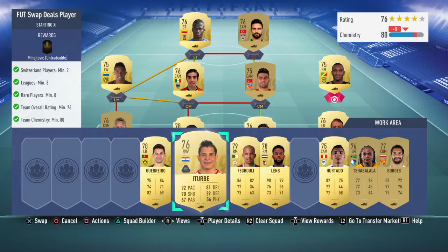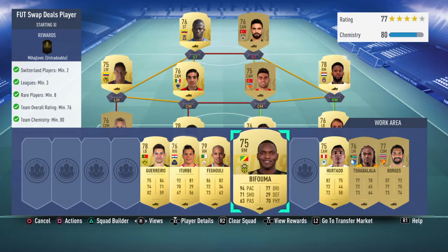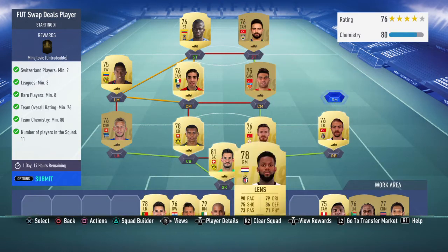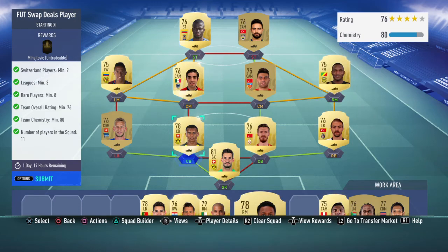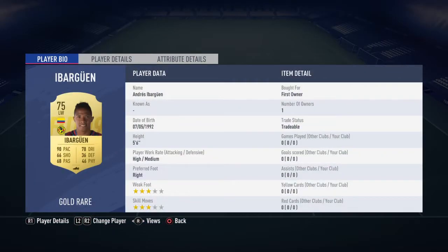Let's see if we can get Ferguli in there possibly — nope, chemistry does not improve at all, so we'll keep him out. On the left side we've gone for a Mexican kind of theme.